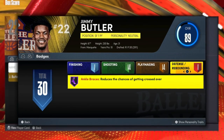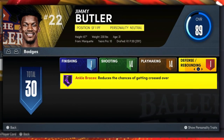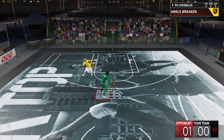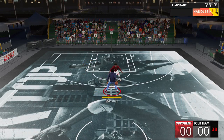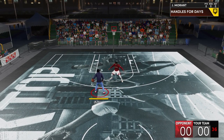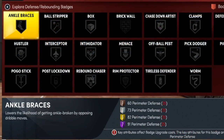By 2K's definition, the badge helps you reduce the chances of getting crossed over, but what it really does in game is that it helps you from getting your ankles broken by the ankle breaker badge, and it also keeps you from getting stunted in the animations by the tight handles badge. So essentially, this makes ankle braces pretty useful because it is the counter against those two playmaking badges.